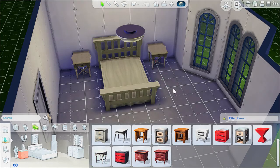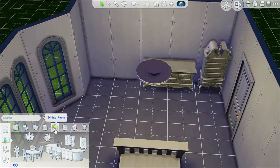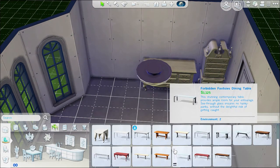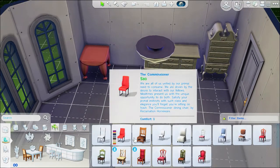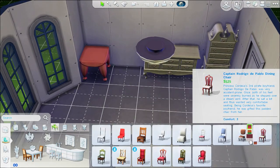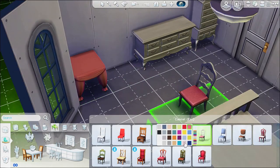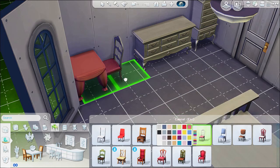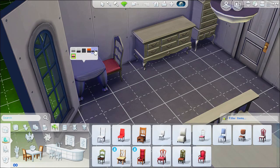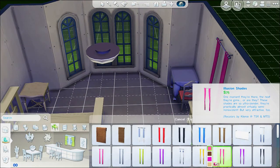I wasn't exactly sure what colors I wanted to go for at first. I thought, okay, we'll just do super white furniture and then color everywhere else. I was going to do white and pink and blue, but that didn't turn out. It's just pink everywhere — it's great. There's me doing white and pink and blue; it doesn't stay that way.